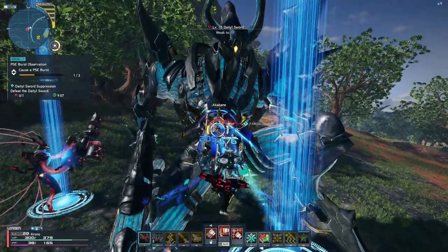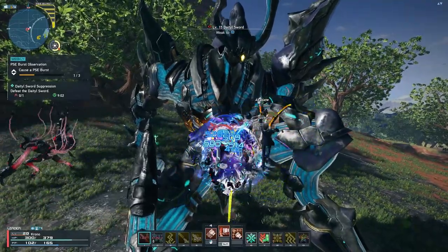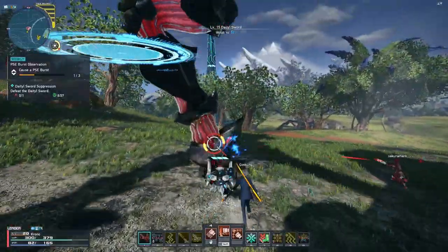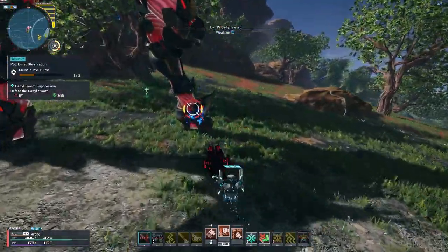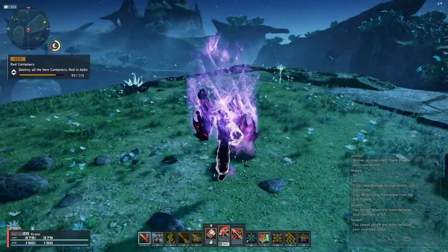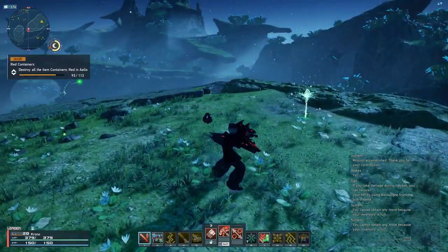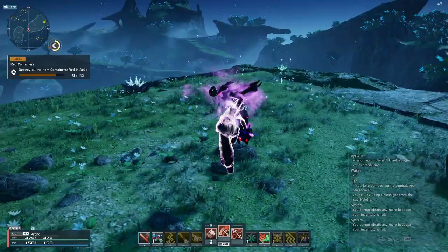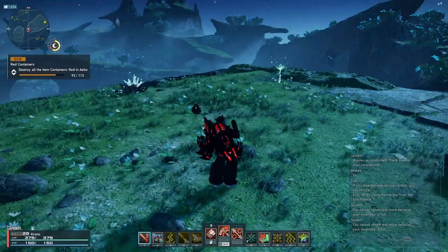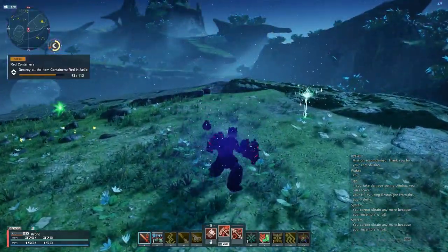Moving on, we're going to talk about Knuckles' Photon Blast. If you're unaware of how a Photon Blast works, it's basically a special attack that every weapon gets. That attack builds up over time, but is built faster by using Photon Arts and general attacks. Much like the description of Knuckles' PAs, it's very basic in its use — you simply unleash a massive punch in a concentrated spot. While all that damage is concentrated in one location, it's actually one of the weaker options for Photon Blasts, at least when you consider Fighter's weapons. Not saying it's bad, but as far as damage goes, that's its trade-off.